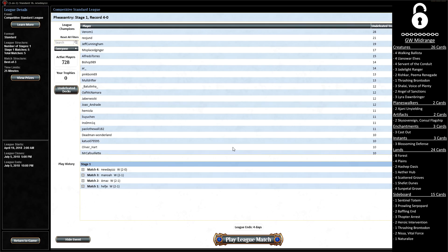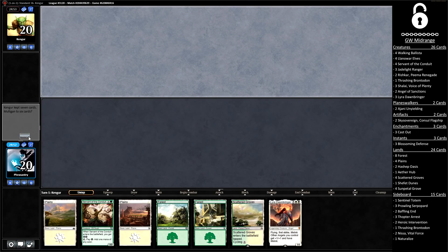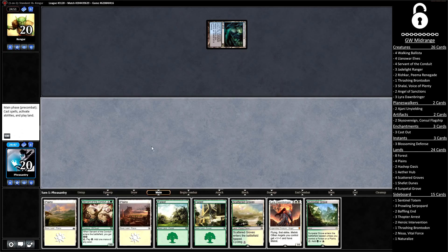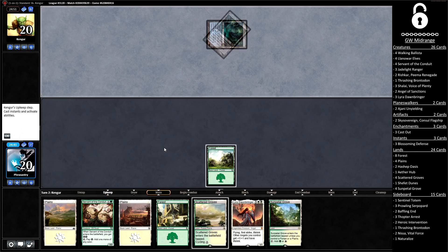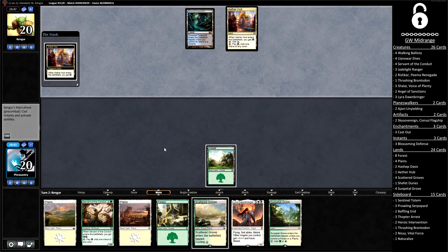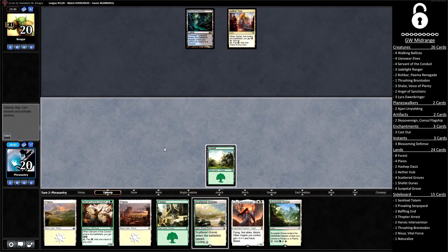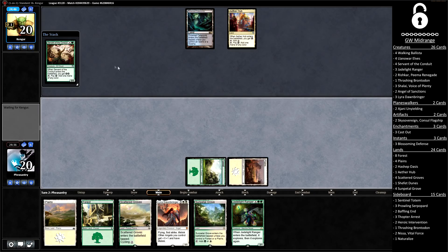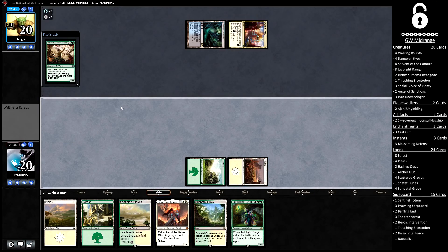We got a 5-0 in our last video and we could be doing it yet again — this time in standard, this time in a competitive rather than friendly league. Let's see how we do. Welcome to round number five of our competitive standard league with green-white midrange. We've got a mediocre, very land-heavy hand. It got a little bit worse with the Sunpetal Grove — that happens every time we keep a land-heavy hand. But we have Scattered Groves to mitigate it, and if this Servant lives, we may have a quick Lyra. Although based on the opponent's start, they might just be playing a control deck against which Lyra is terrible. There's an Essence Scatter on the Servant.